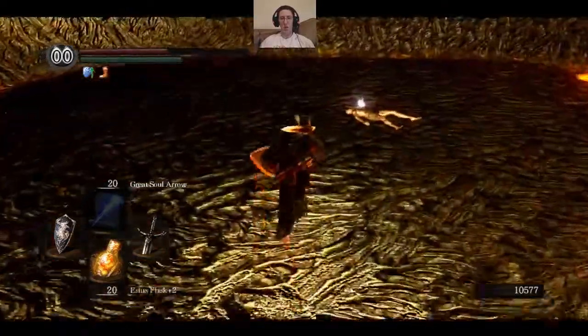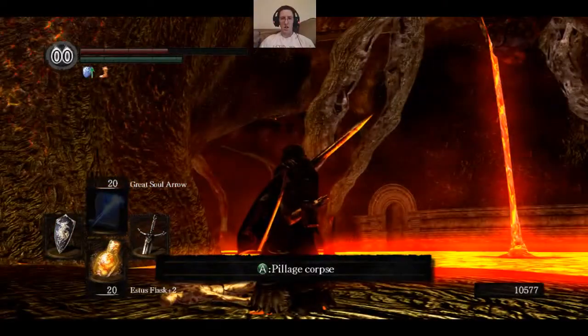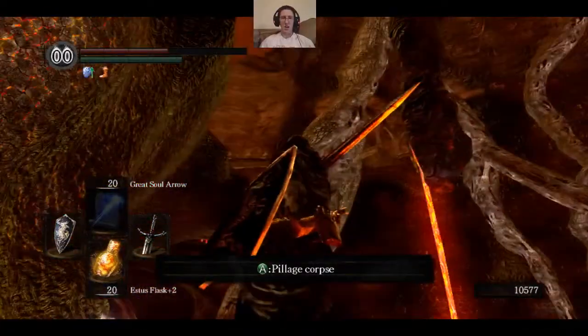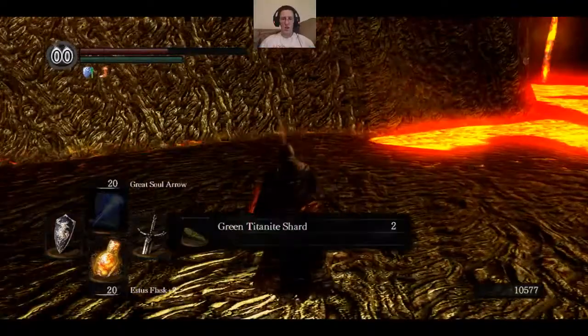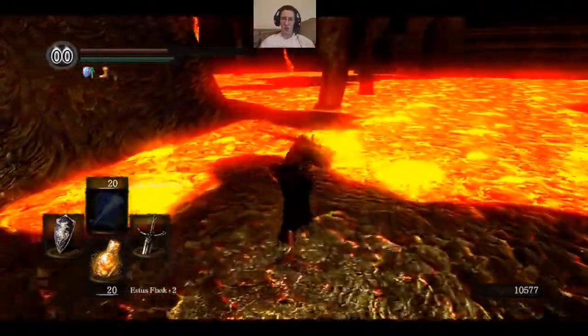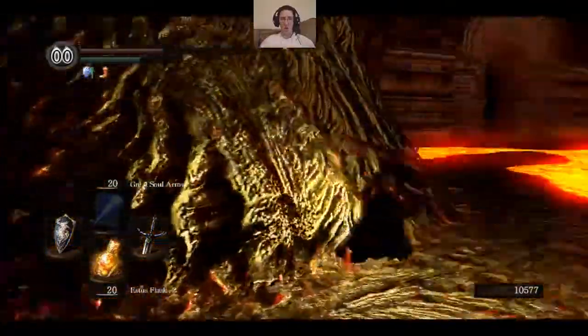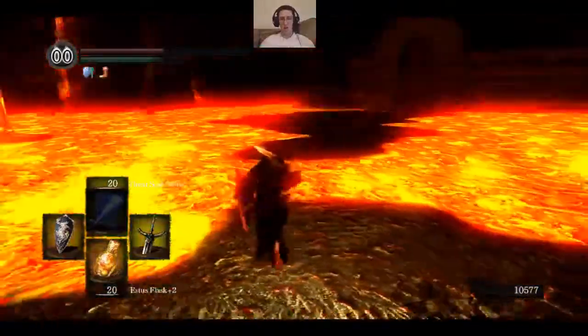Hello and welcome everyone, I'm CS Gilmore and this is Dark Souls. I'm in the centipede demon's area here looking around. Found what looks like some green titanite, but otherwise I'm not seeing anything really here. There's the entrance where I came in after the demon.